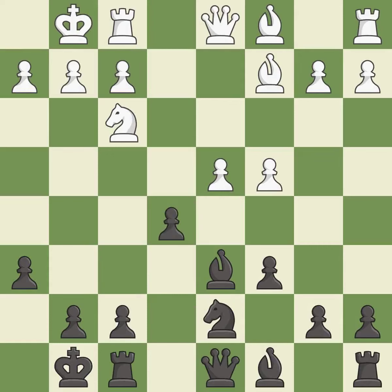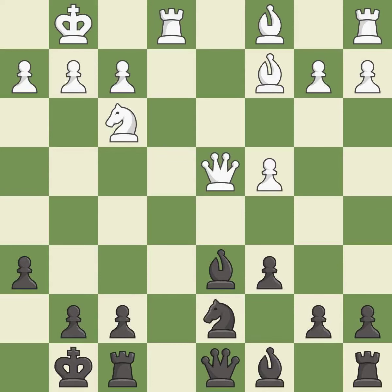This strikes at the center with a pawn, fighting for space. This is an equal trade. Recaptures. It is the last book move. This wins time by threatening a queen and forcing it to move away — it is best. This threatens to kick a bishop; it is an inaccuracy.